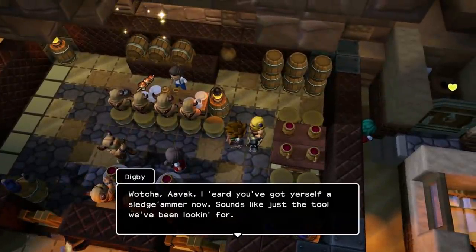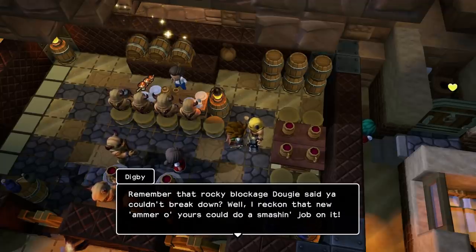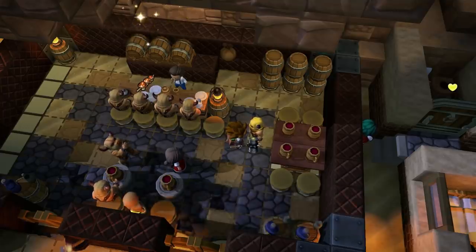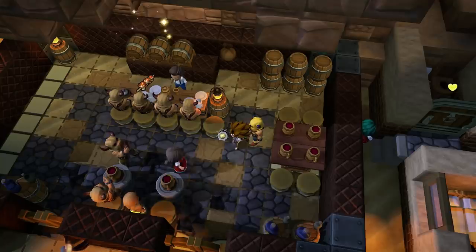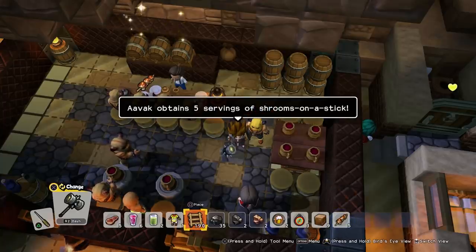Watch it, Avak — you've got yourself a sledgehammer now. Sounds like just the tool we've been looking for. Remember that rocky blockage Dougie said you couldn't break down? I reckon that new hammer of yours could do a smashing job on it. Avak, before you go, take these — I made them myself, in case you get angry down there. Mushrooms on a stick — fantastic. Thank you very much, Babs.